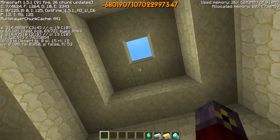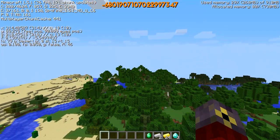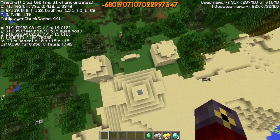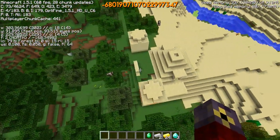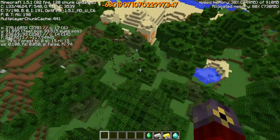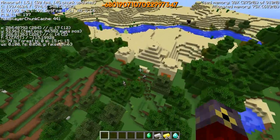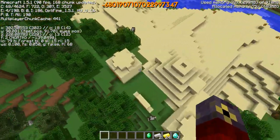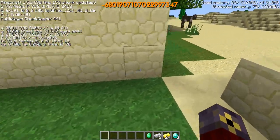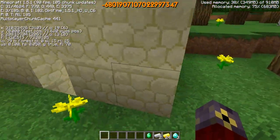This seed is absolutely awesome. I haven't yet explored that much further, but I know for a fact down there there's another desert pyramid and a stronghold off in that direction. I really wanted to bring you guys this seed. I understand this could be a little bit short, but this is just so amazing — I've never seen a temple spawn like this before. Another thing that just helps sell the fact this is in a forest biome is this whole pillar right here is in the forest. It quite clearly is in the forest biome right here.